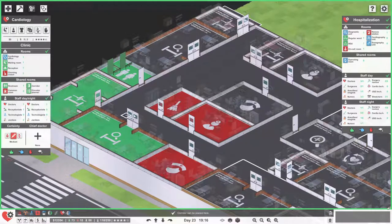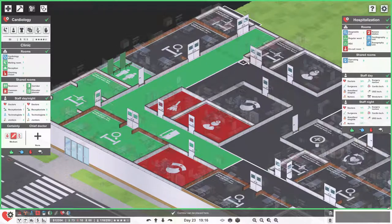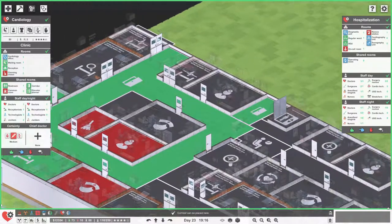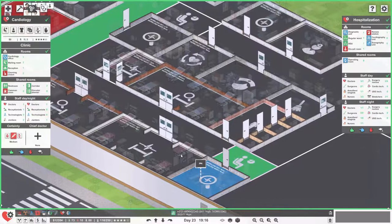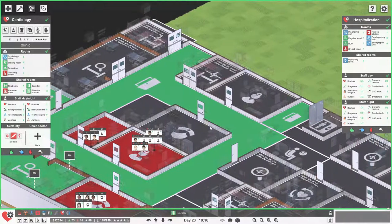I wanted to assign a few corridors here. Let's just make sure we assign this area — all of this is not being cleaned at the moment. We'll assign this little section so that that kind of works. We'll also need to do a little waiting room section. What we'll do is we'll just assign a little waiting room section right over there, just to make sure that they don't complain about that not being an option. We needed potentially cardiography and sonography units, which we don't really have.